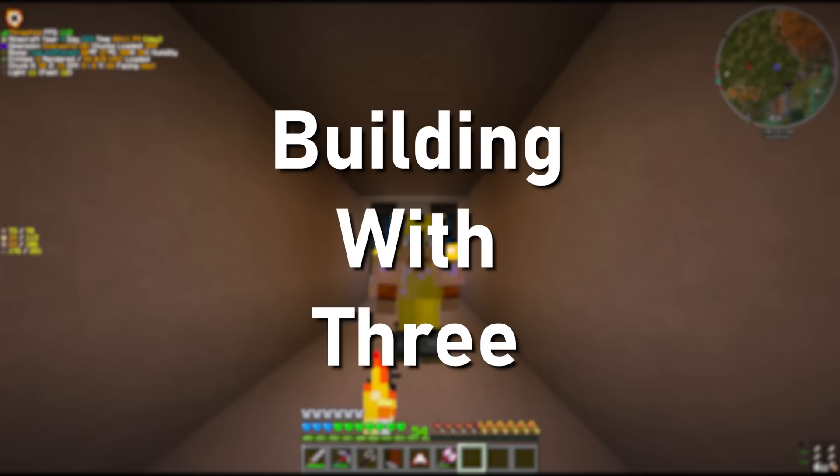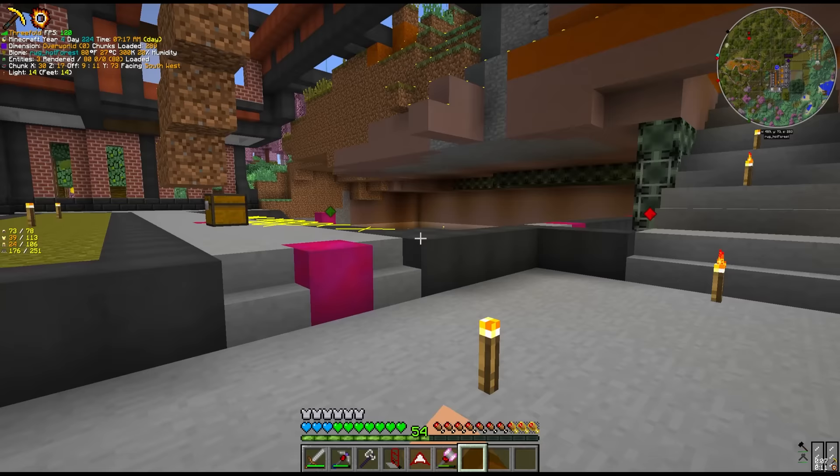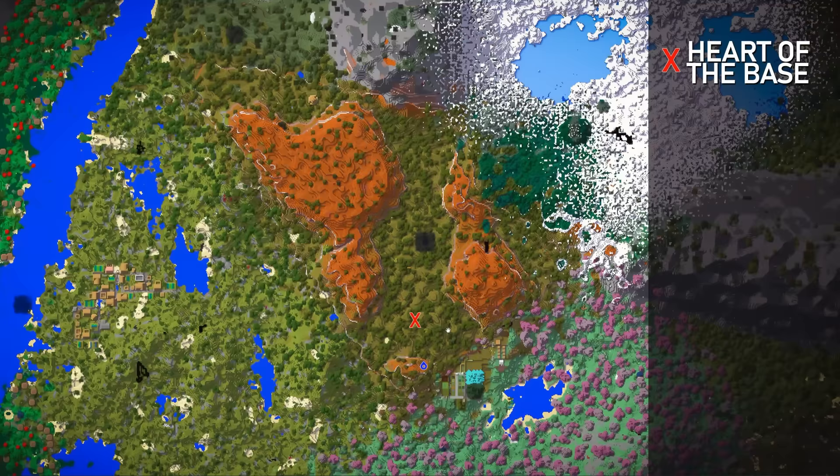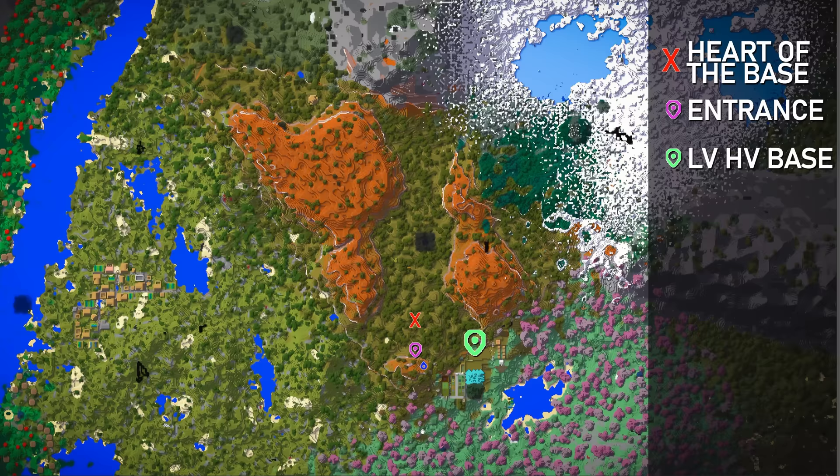So I think it's time for another segment of building with threefold. Keep in mind that I do frequently make mistakes — just take everything I say with a pinch of salt. I have been doing some planning on the future of the base. This spot right here is going to be the center of it all — everything we build will eventually lead back to this block. This is the existing LV-HV base, and we want to have some sort of grand entrance in purple, outward facing to the forest. All of this area in white is going to be left clear for walkways.